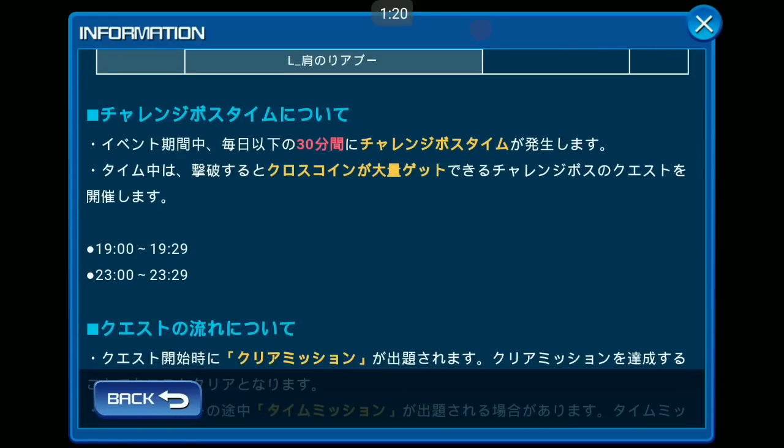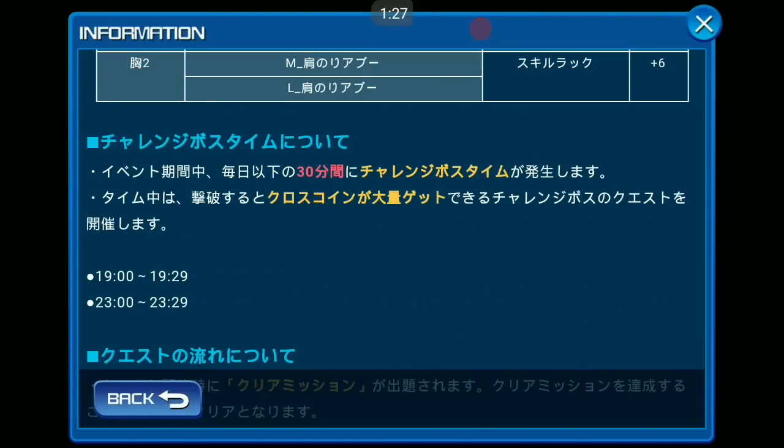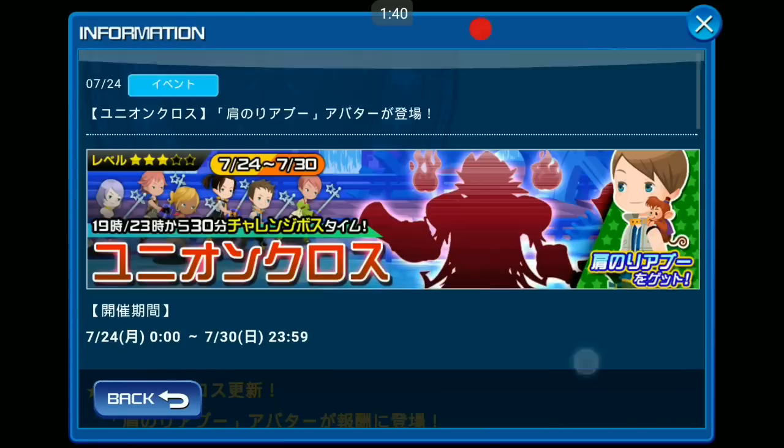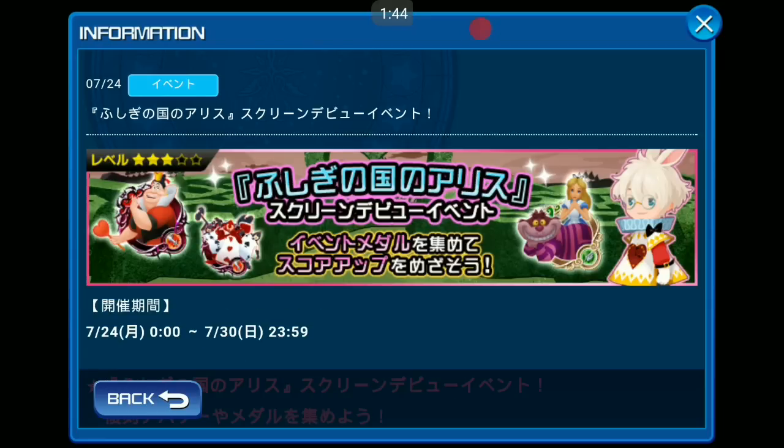Challenge boss time is as usual: 7 p.m. and also 11 p.m. Japan time. Only the challenge boss will give more coins — remember that — but prepare yourself to defeat all of the enemies. That's it for this Union Cross segment.